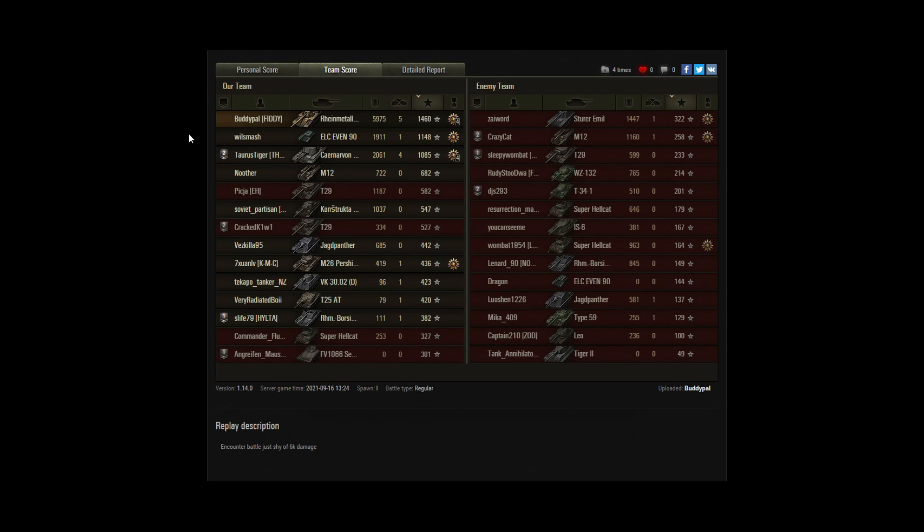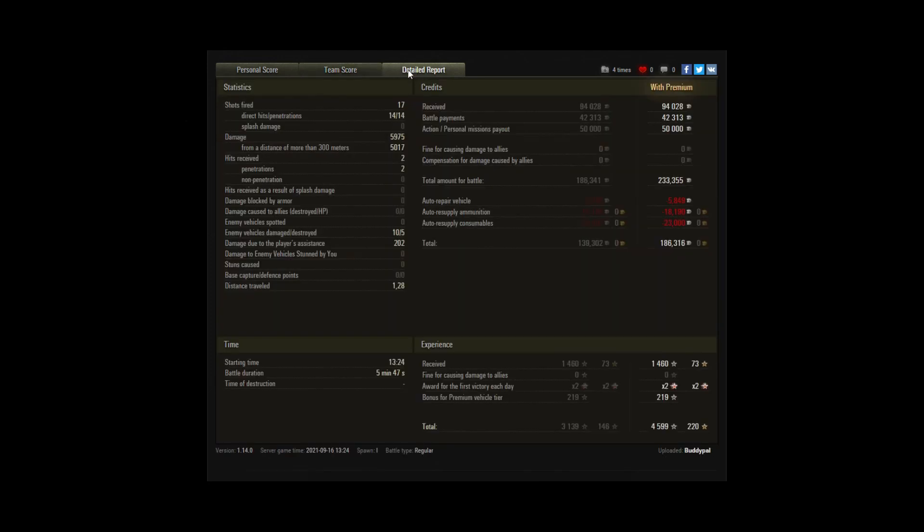The ELC Even 90 came out with 11.48, and it also did 1,911 of its own damage — excellent performance from the light tank, which really helps in containing the battle. The Sturer Emil he killed earlier did 14.47, the top damage for the enemy team, so they really didn't contribute a great deal. With 17 shots, 14 hit and all penetrated, giving him his damage total. Very small amount of assisting damage, and with battle payments and mission payouts, a total income after costs of 186,000 — reflecting pretty standard ammunition use.